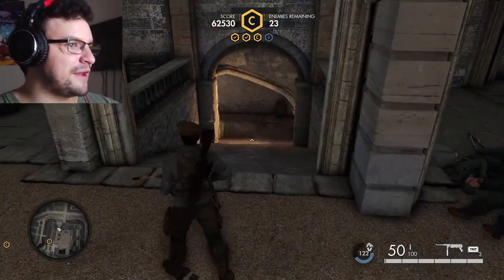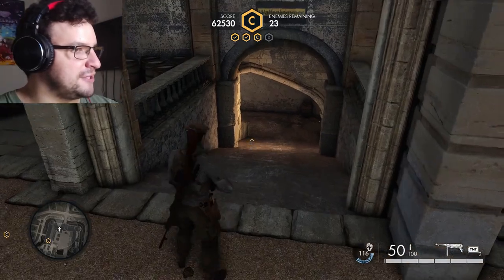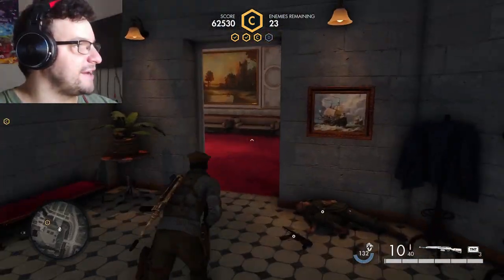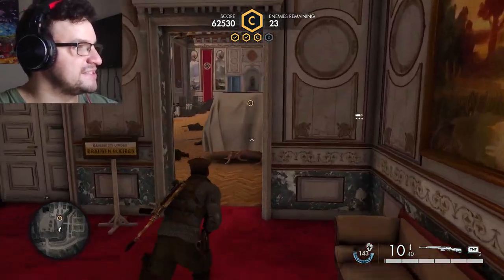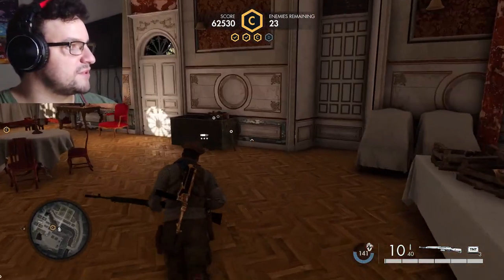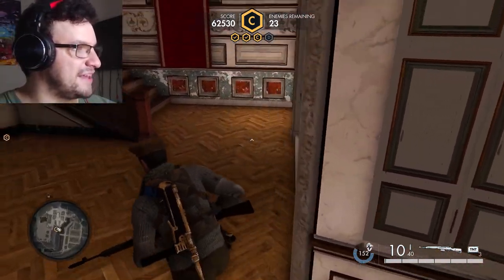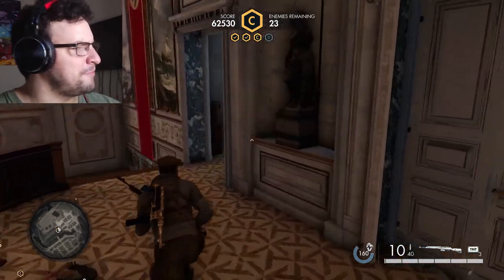I thought originally I'd have to worry about them coming from this little tunnel here, but it turns out you don't. Because that tunnel leads downstairs into the cellar area, which leads to that blocked off moat with no water. I've never been down there.